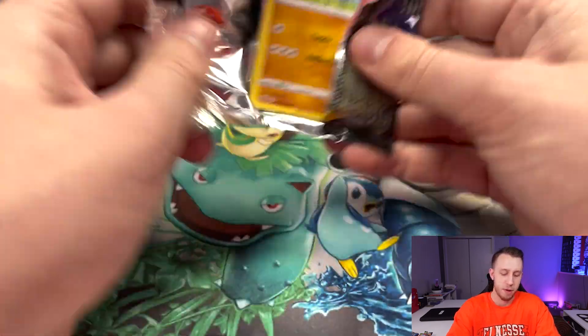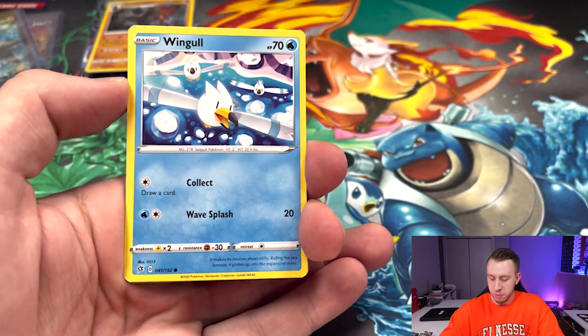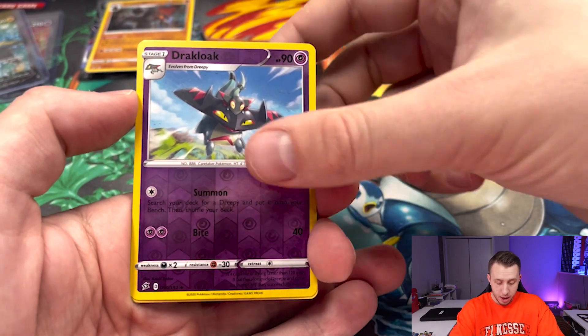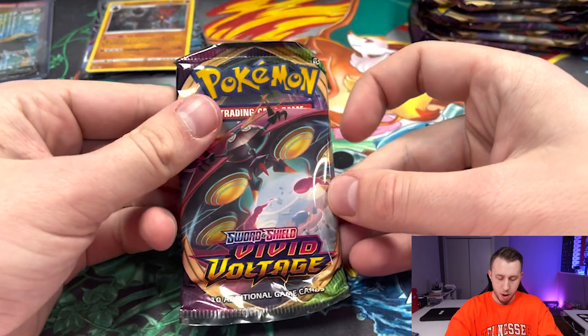There's plenty of sets that maybe just haven't been shown the true love that they should. Some people collect based on value, some based on art, some based on actually using the cards in play — so there's all different sorts of values you can bring into a set and not everybody values them the same. So what is your favorite set that you think deserves a little bit more love? Doesn't have to be Sword and Shield — could be Sun and Moon, XY, Black and White, all the way back. Let me know. And on that note, that is all of our Rebel Clash packs and we're going to move on to Vivid Voltage.